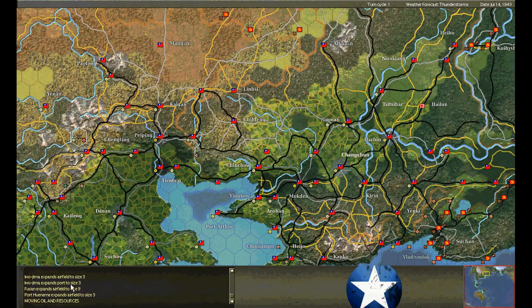Expansions on Iwo — Iwo has maximized, actually it can go to four so it can go one more. We can put more fighters on here. Fusan expands to nine — maximized. And Port Wainim expands as well.